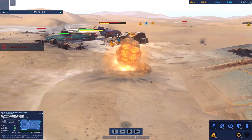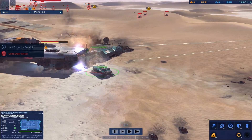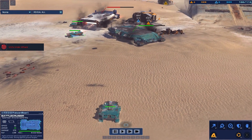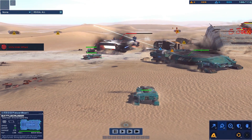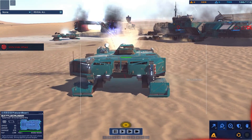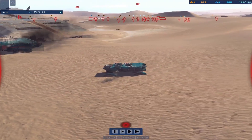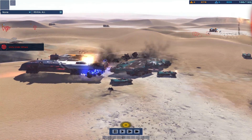Underway. Hostile battlecruiser destroyed. Get us underway. Engage engines. Enemy contact on the board. Move and fire drill. Locked out contact on the board. Coordinates verified. Fire on the move. Contact, enemy bomber inbound.